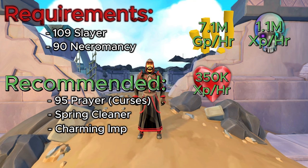As for GP per hour, you're looking at about 7.1 million GP per hour, which isn't too bad for something that's AFKable. You're also going to be looking at 1.1 million XP an hour for Necromancy, which is absurd. Also, you're going to be looking at 350,000 XP per hour for Constitution as well.